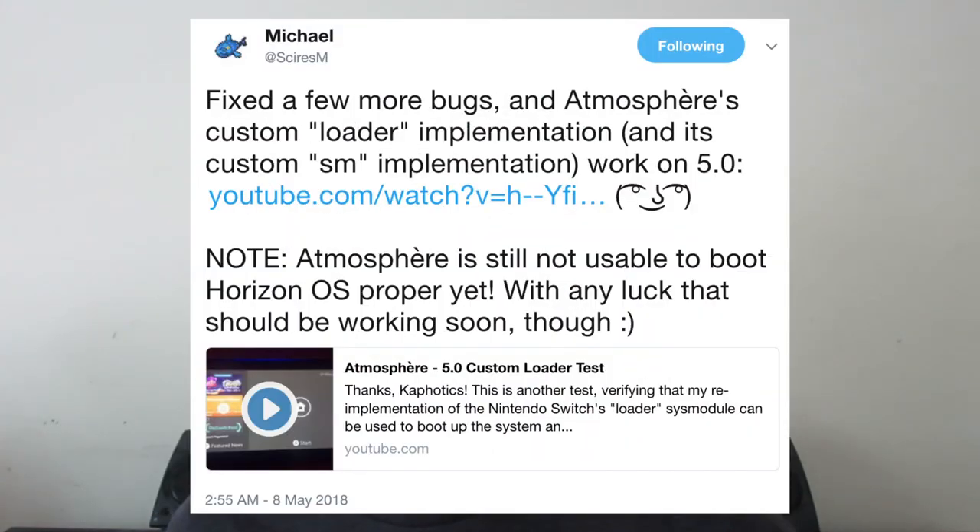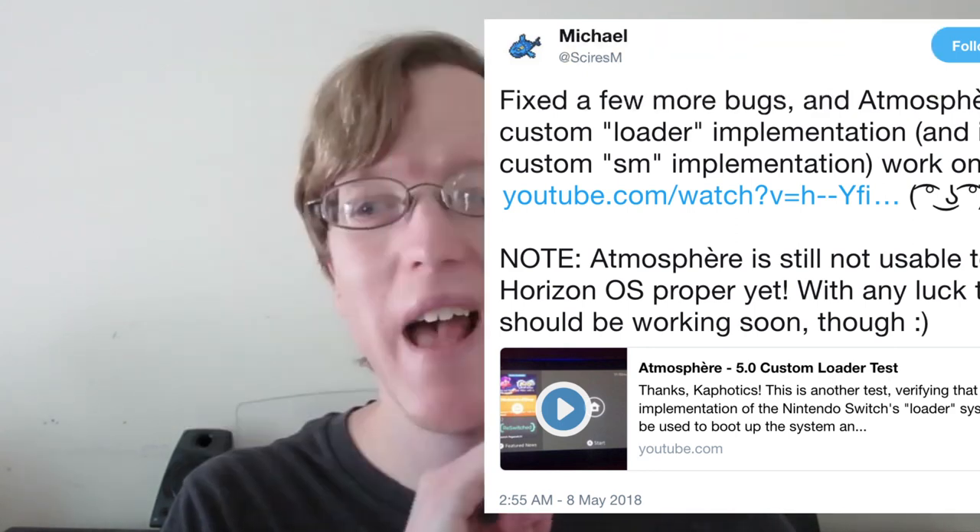We were hit with some awesome news about the Atmosphere custom firmware for the Nintendo Switch earlier this week. SciresM has posted a video on YouTube showing that he has booted Atmosphere on firmware 5.0.1 and it booted into the home menu of the Nintendo Switch. This is awesome news — it means he is working steadily and hard getting this thing ready for a release sometime in the summer of this year.